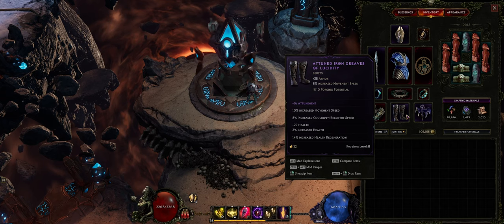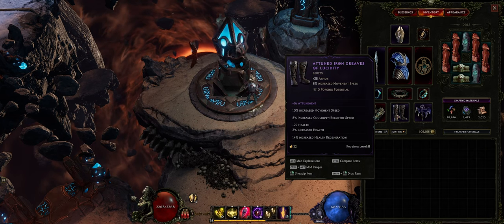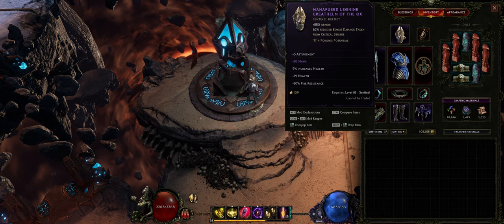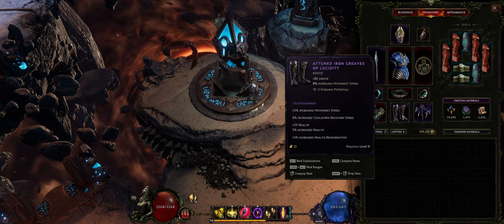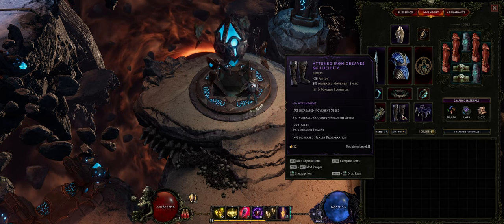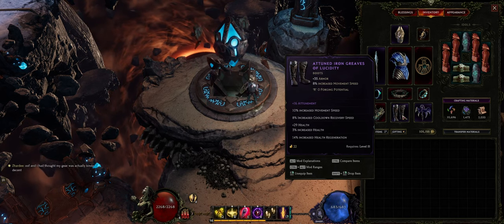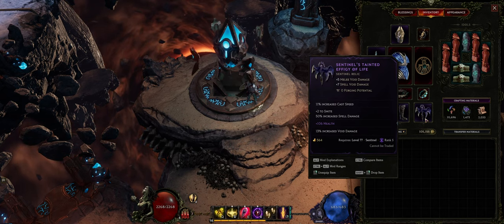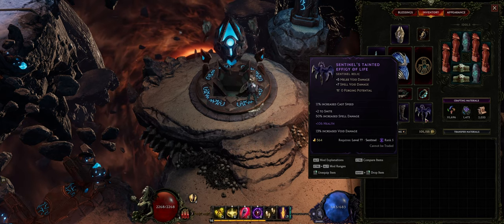I always go for movement speed on boots because, apart from implicits on other pieces of gear, movement speed is only really available on boots. You can get it on rings or on a helmet as an implicit, but boots is the main way to craft it and gives you the highest number — a tier 7 movement speed can give you 25 or 30% move speed. Also on your relic, you want to get levels to Smite.